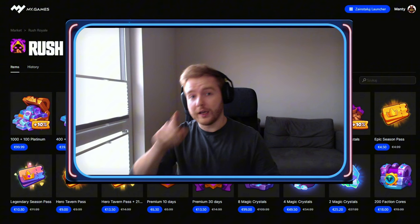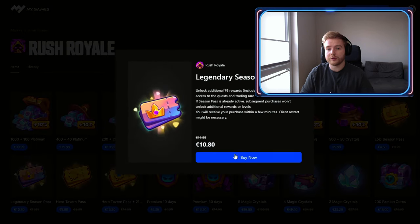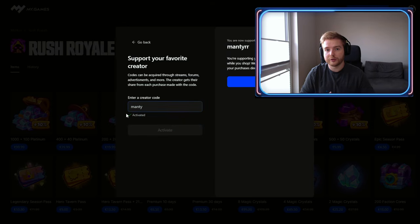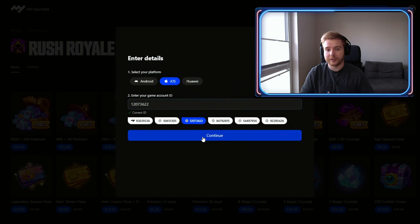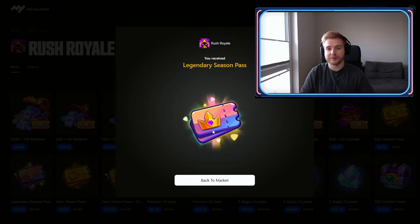Do you still buy things directly in the game client? You know it's much better to purchase on the market. It's simple — just go to the Rush Royale official market, or click the link in the description, choose any item you want, and if you want to support me you can use my creator code 'Manty' and leave me a message. They have plenty of payment methods. Big thanks to all who support me, stay awesome.